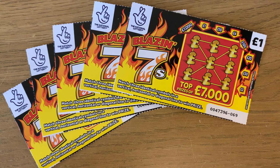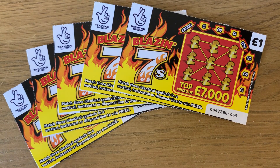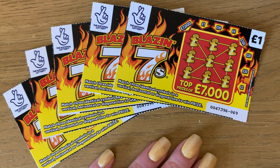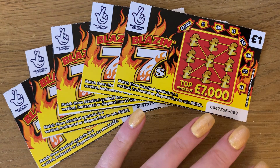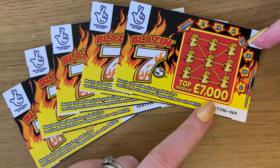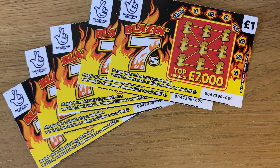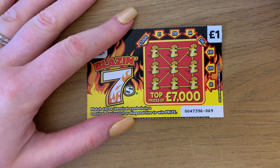Hey guys, today I've got five one pound Blazing Seven cards. All we need to do is match three symbols in a row, line, or diagonally to win the prize at the end. Let's see if we can get any winners today.